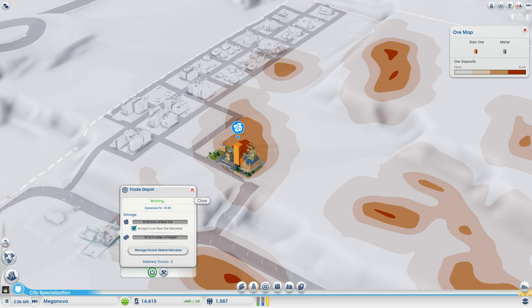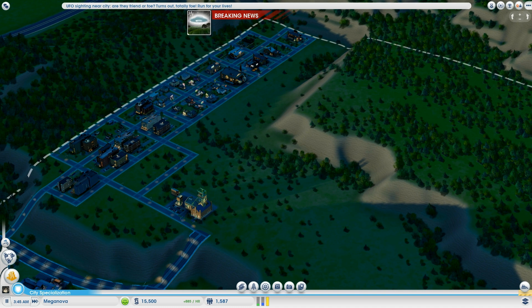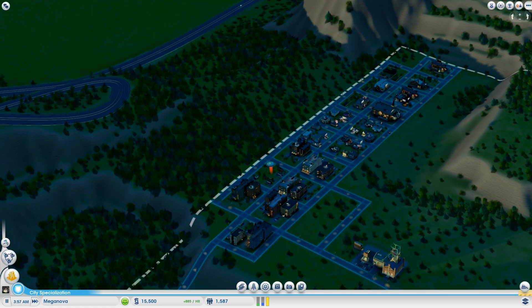Our next goal is to save up 16,000 to buy another module, add it to the ore mine, and see how much more ore it produces. Flashing forward — and now I'm getting invaded by aliens.